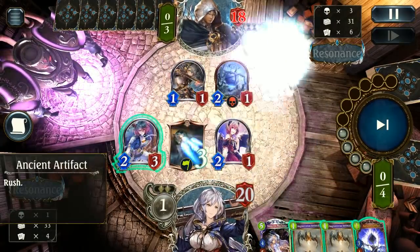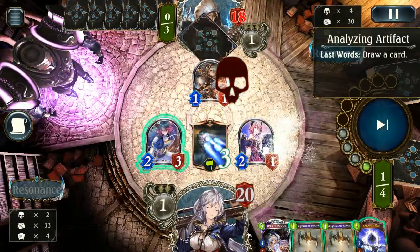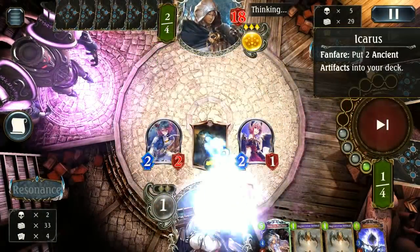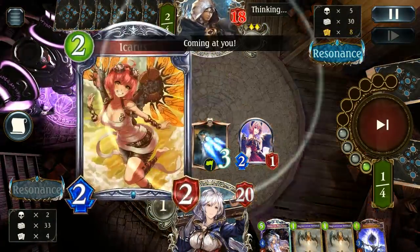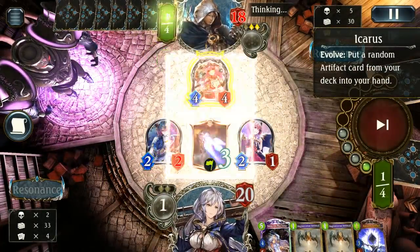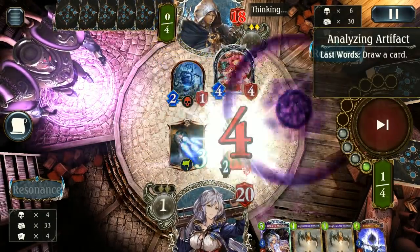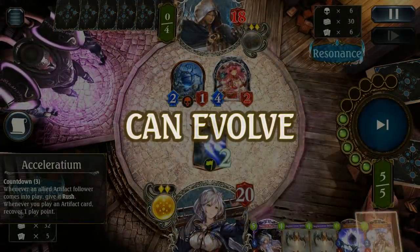Excel is great. I probably could have gone for the double Bestowal play and got a bunch of artifacts, but instead I decided to take it a little more chill and roll with what we have. On turn five, next turn we can pretty much set ourselves up really nicely. They're going for the absolute removal.